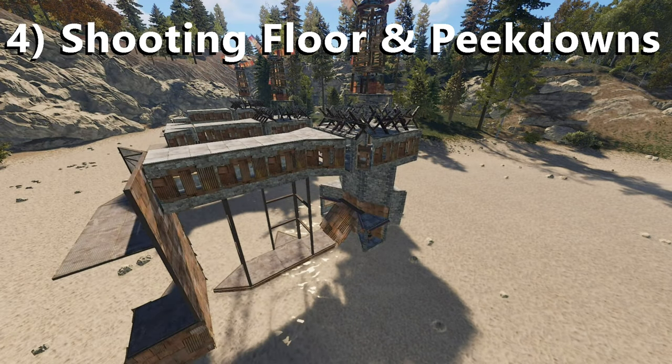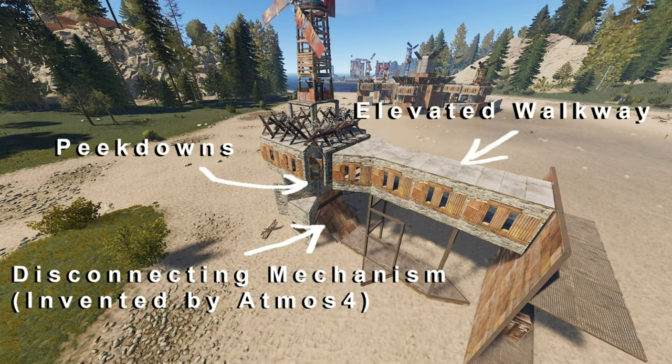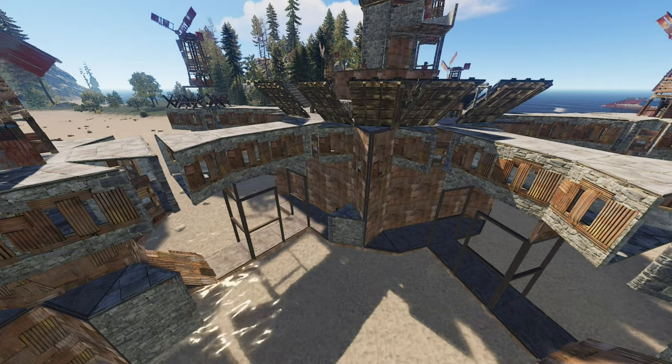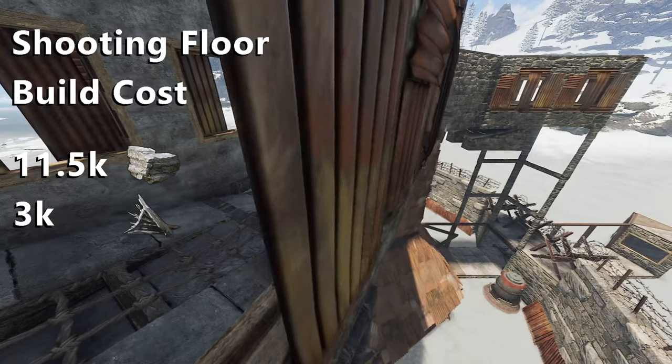And now for my favorite part. Back in the day, I made a video showing how to add a powerful catwalk shooting floor and flank base combination to any base in Rust, which may be useful to you, as it is a powerful substitution for the standard shooting floor. Here, we will do a reduced version of that, for very cheap.